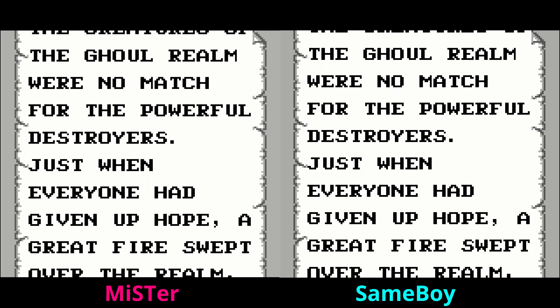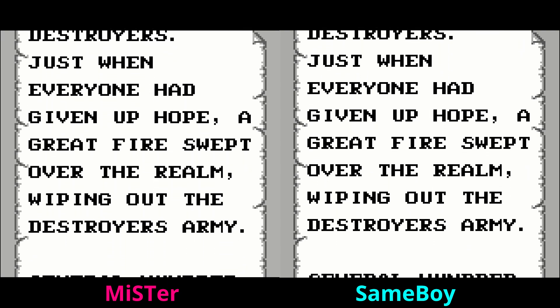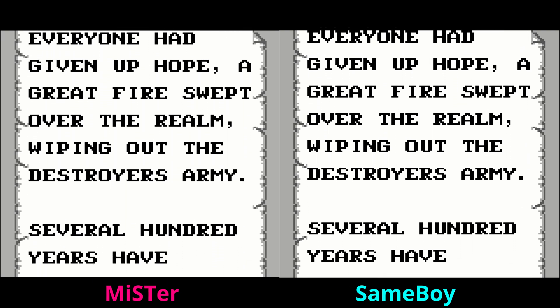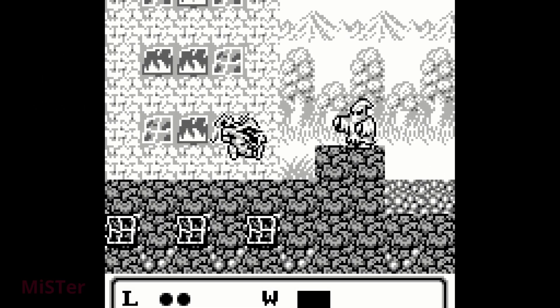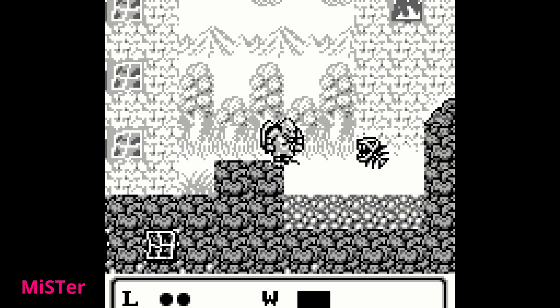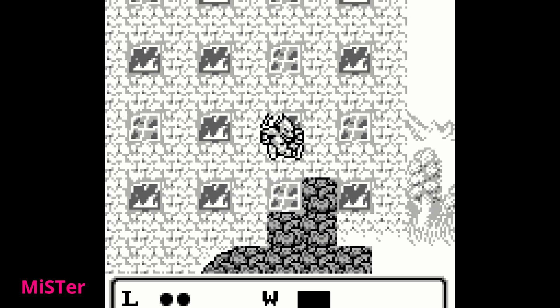As the text lines come up on the right they're going to start to get a few pixels higher — it is hard to observe, but basically the text is scrolling ever so slightly quicker on SameBoy. It's a small thing, but I do want to point out differences where I can find them. When it comes down to actual gameplay though, I can tell no perceivable difference.